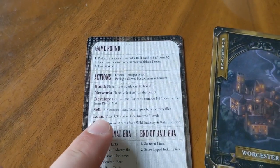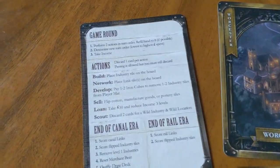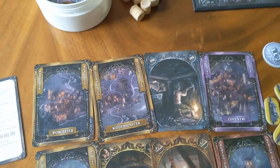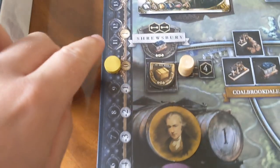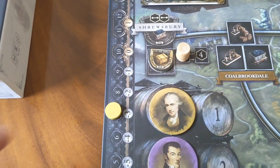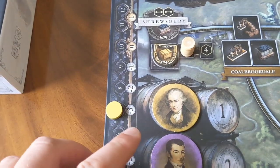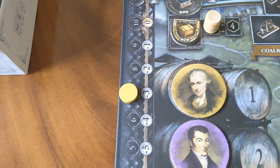The other action you can take is to take a loan. With an economic game like this, money is going to be a big factor. Taking a loan is very simple — you discard any card you want and take £30 from the bank. As a punishment, you move your income track three spaces down, which means at the end of your turn you are going to either gain or lose money depending on where your income track is. So if I start by taking a loan, I'll keep losing £3 at the end of each of my turns.